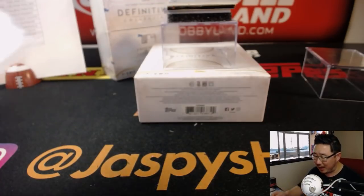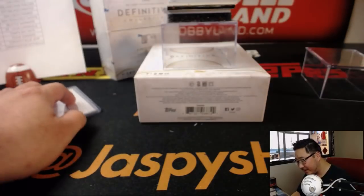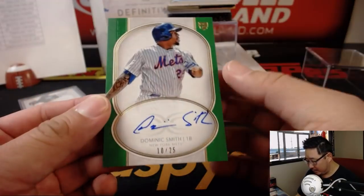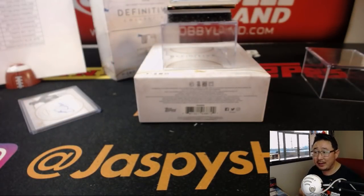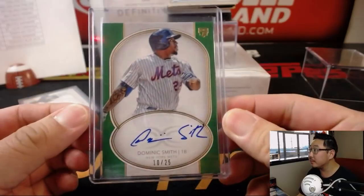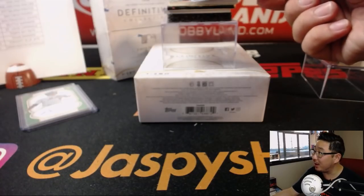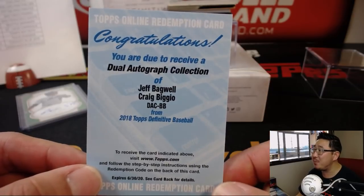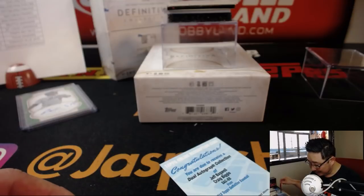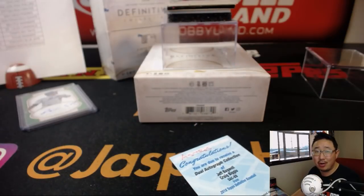White Sox edition. Jeremy33, last spot — Mojo strikes again. Nice one, Jeremy33. Out of 25, we have Dominic Smith for the Mets — that'll go to Eric Bailey. The dual autograph is a Redemption. It's Jeff Bagwell and Craig Biggio, dual autograph collection. That's for the Astros — goes to Jonah and the Stros.